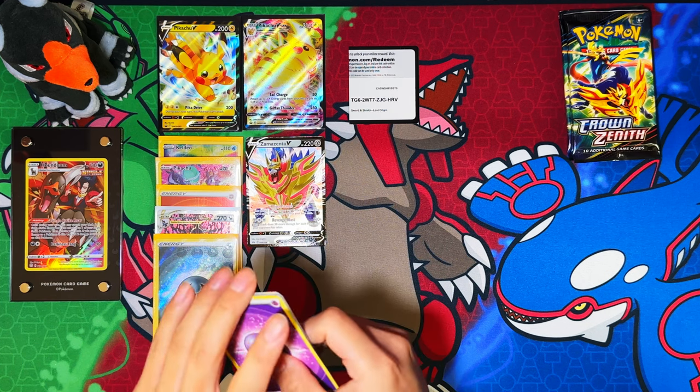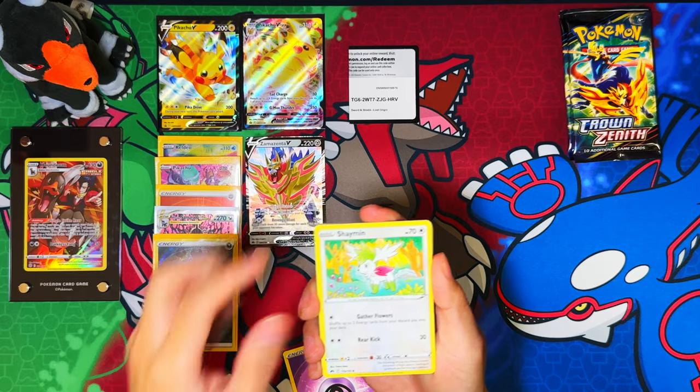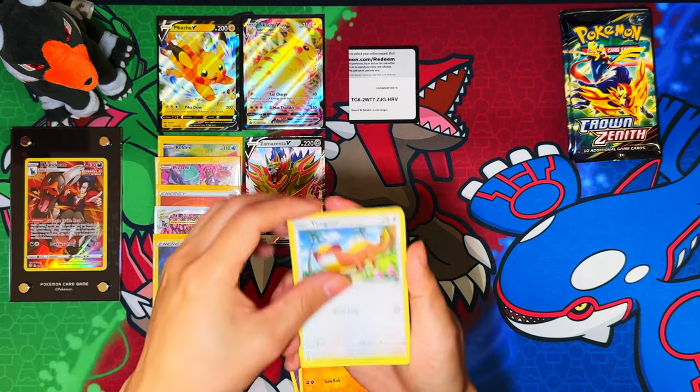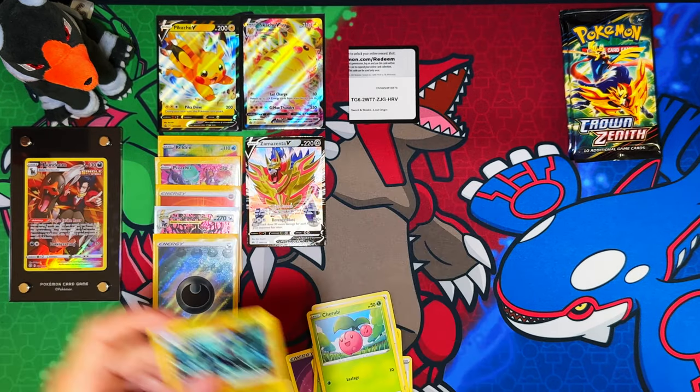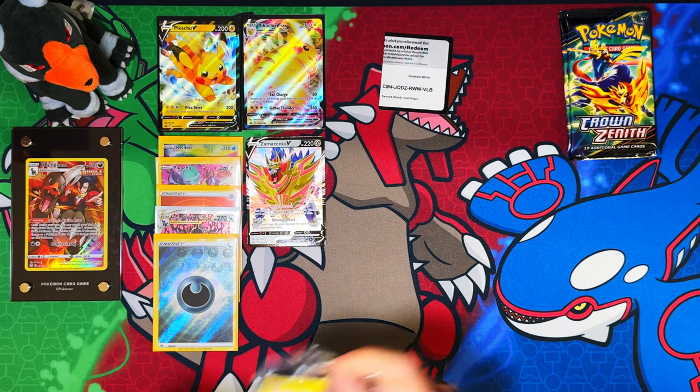In the first box we got four hits out of five — not counting the reverse. Four out of five, nice! Although two of them were double bangers so that makes it all good. Reverse Grumpig — I have a feeling that's a new code card as well.